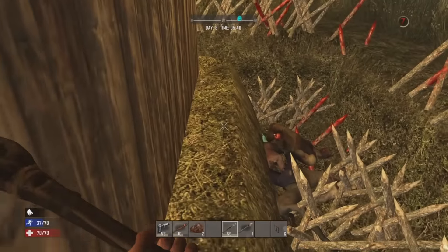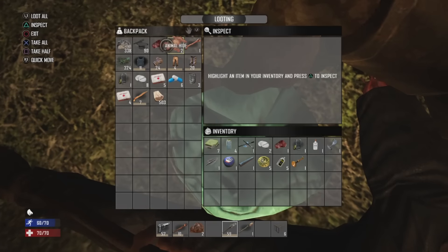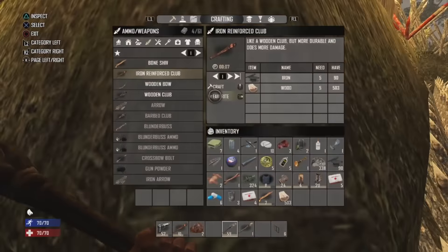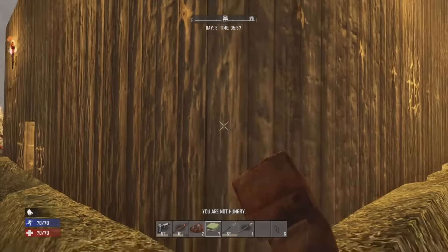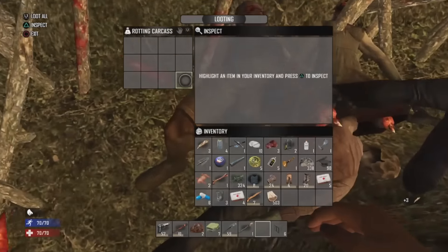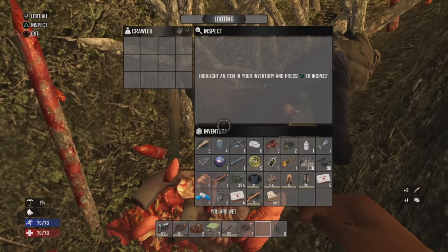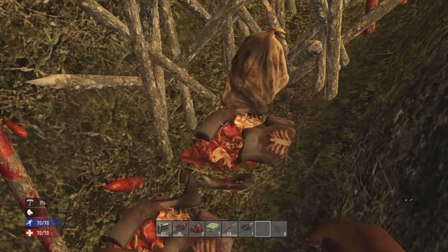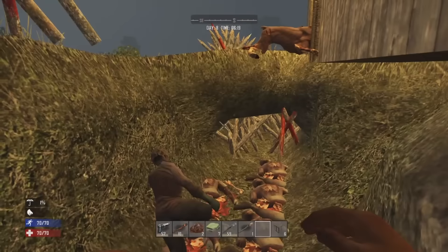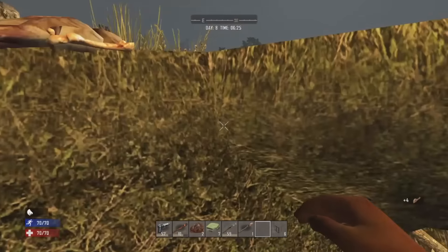I gotta get my stuff back. There we go. Why do I have seven nasty sandwiches? You know what, game — calling your bluff. I'm not hungry so I can't eat them. I'm just gonna keep them in my inventory for now. Why is my character still jumping? Thank god that stopped. I'm really trying to control my temper — there's a lot of things happening that are aggravating me right now. Oh, I thought that was leather — I was about to say that's really good. Nope, just cloth.